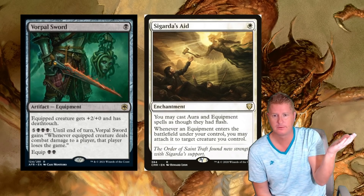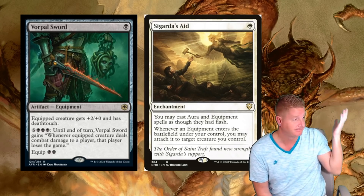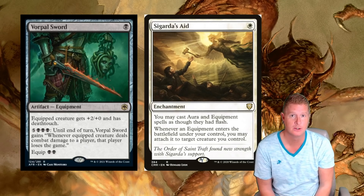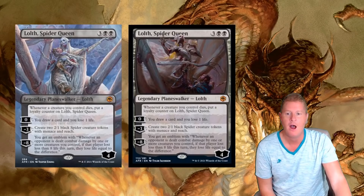Vorpal Sword - attack with a creature, throw it on there, you win the game. Pause it, go back, look at this again.